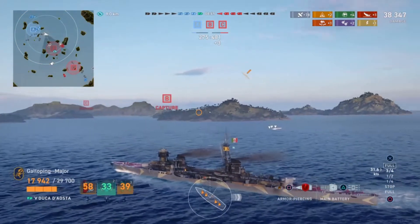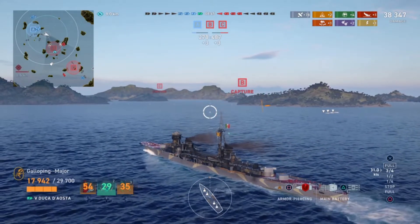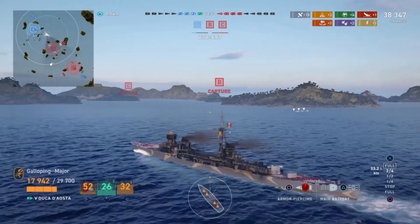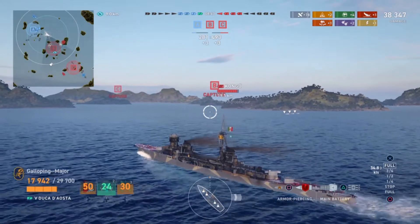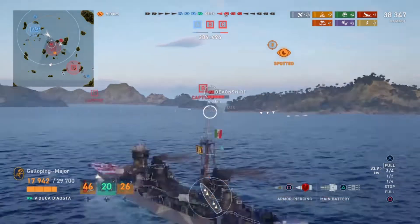Going on to the concealment: she has the hidden trait and the best detection by sea at 10.4 kilometres. She has the smallest detection by air as well at only 6.2 kilometres, and furthermore the smallest detection by fire and smoke at 4.7 kilometres.